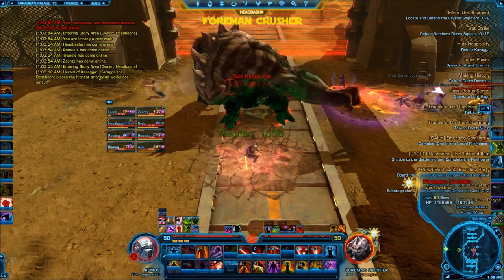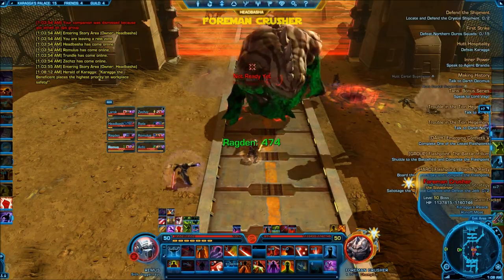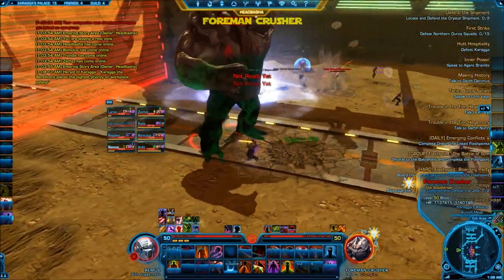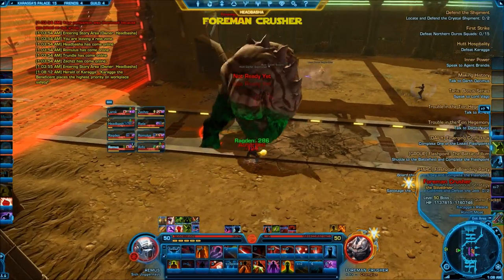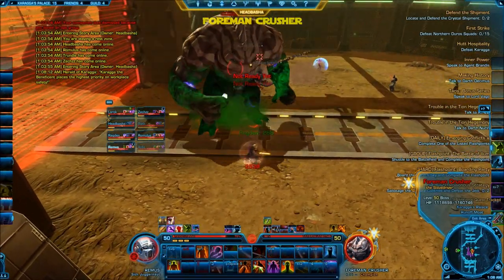He's got a couple of main abilities you've got to watch out for. One is called Rock Throw, where he'll grab a rock from the ground, fling it in the air, and it'll land on the party. There will be a red reticule on the ground where the rock is going to land, so just make sure your party's aware of this and they get out of the way before the rock lands.